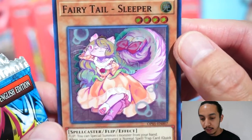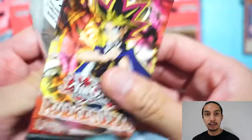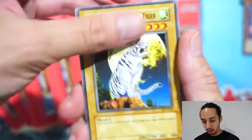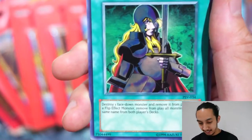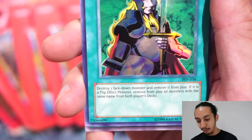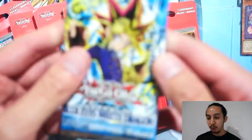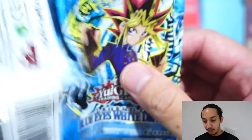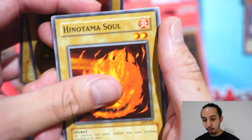Pharaoh Servant, legendary packs — Time Seal, Sword Hunter, Nobleman Cross Out! Nice — destroy one face-down monster and remove it from play. If it is a flip effect monster, remove from play all monsters with the same name from both players' decks. Always wanted to do that to somebody. So PSV is giving us the holographics — we know what we want from Legend of Blue Eyes. Any Exodia piece would be cool, Blue Eyes itself.